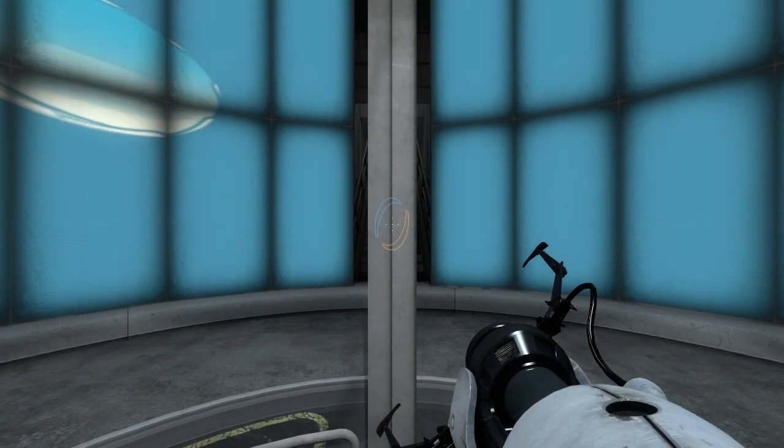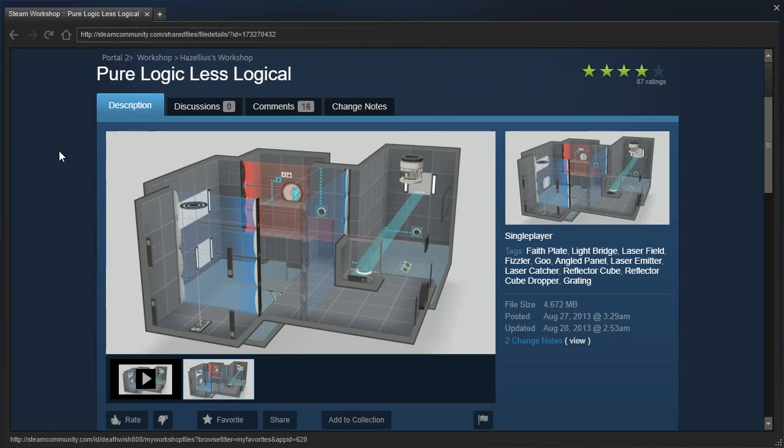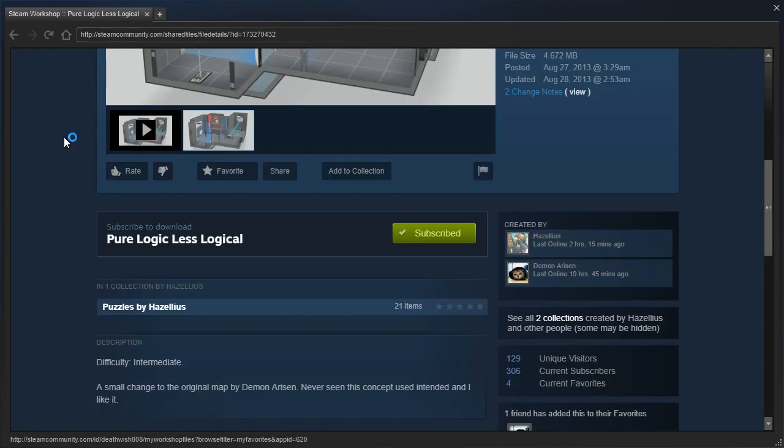Hey guys! I'm LB, and we're back with another Hazelius map called Pure Logic Less Logical. Difficulty: Intermediate. A small change to the original map by Demon Risen. Never seen this concept used intended, and I like it.